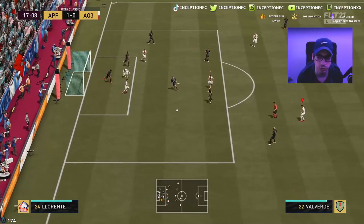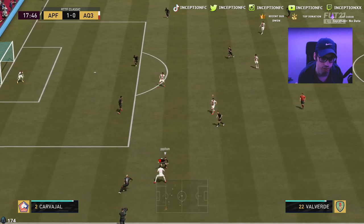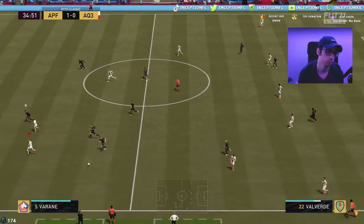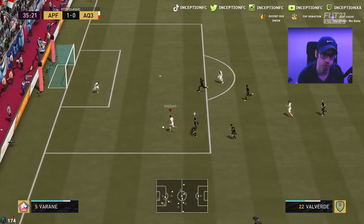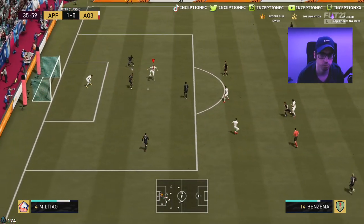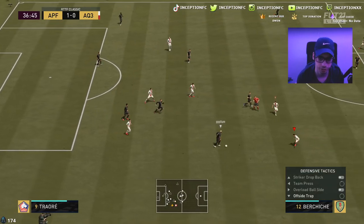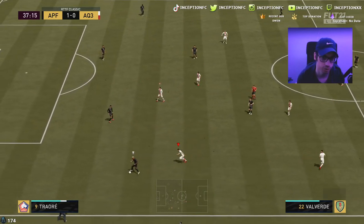Oh, that pass was so weak. My player was really well positioned right there to score that opportunity — that sucks. Nicely done, could potentially score this opportunity. Boom — touch, finish. Oh, blocked. We don't score that opportunity. A really good pass there from OER though, really really good pass.